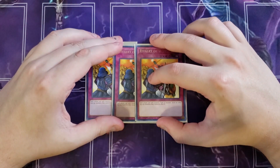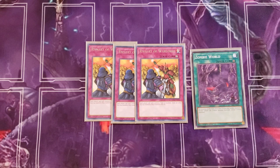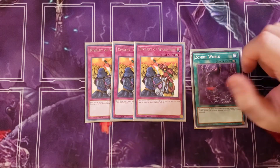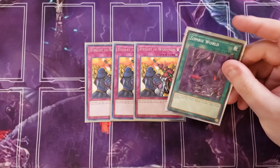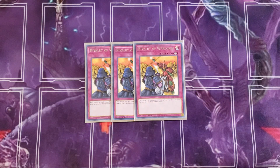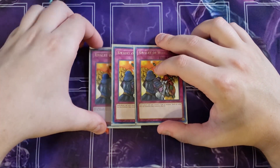For the traps, we're playing three copies of Rivalry of Warlords. This card combos with Zombie World — each player can only control one type of monster, and they have to send all other face-up monsters to the graveyard. Since Zombie World makes everything a zombie, your opponent is basically locked down to controlling only one monster at a time while you're summoning out all these powerful ritual and zombie monsters.